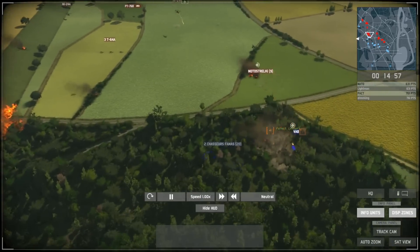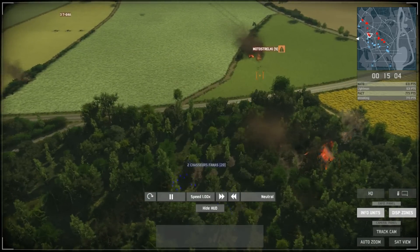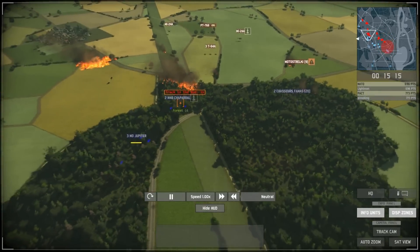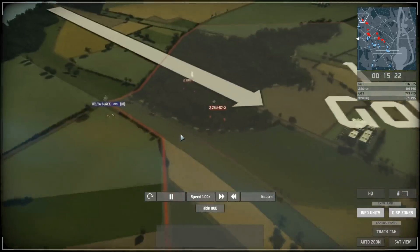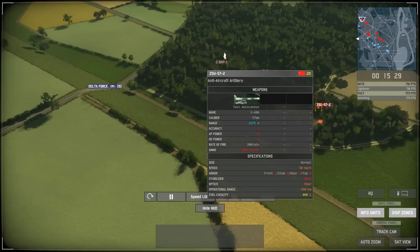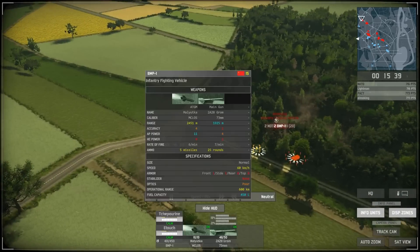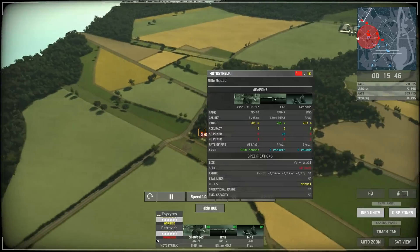I should probably send in my FAMAS a bit closer to try to take out the Motodaleski, since they should be able to attack while using the forests. For whatever reason I decide to keep them in the forest for the time being. He can't see anything in my forest there. I've got two more Chaparrals coming — probably overdid that a bit. My Delta Forces are firing a couple of Carl Gustavs against cheap ZSU-57s — I think they're like 15 or 20 points each. They do a bit of damage but get taken out by Motodaleski infantry — kind of failed a bit.